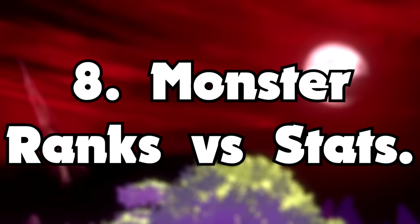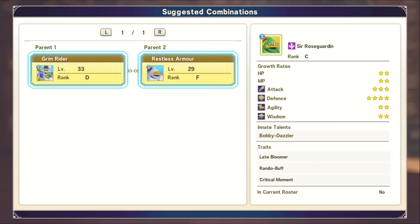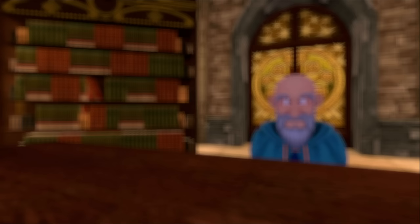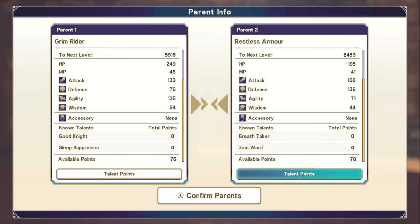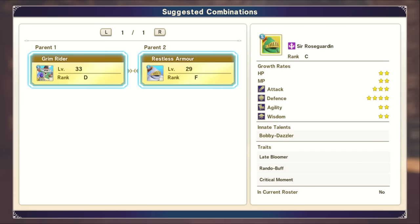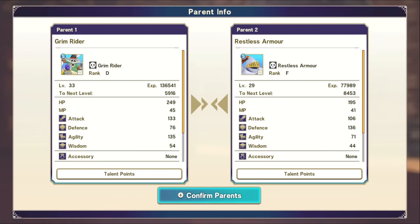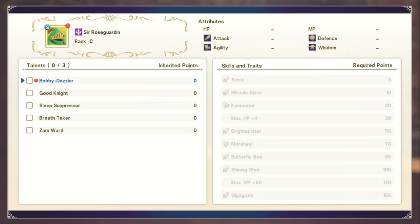Number eight: monster ranks are not everything. When you synthesize two monsters you'll see a new monster and a bunch of stars. Those stars do not represent base stats but rather growth rates — your level-one stats are determined by the parents. The stars aren't necessarily one-to-one, and some higher-rank monsters are actually weaker in certain stats despite having the same number of stars. For example, there are many monsters with three stars in attack where some have a max attack of around 500 while others are in the 600s. Use the stars as a guide, but don't treat them as a one-for-one ratio.